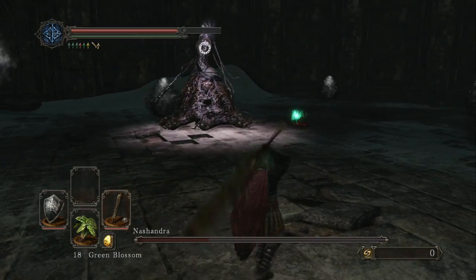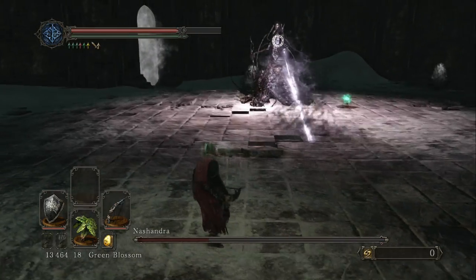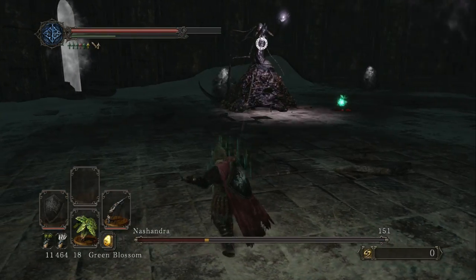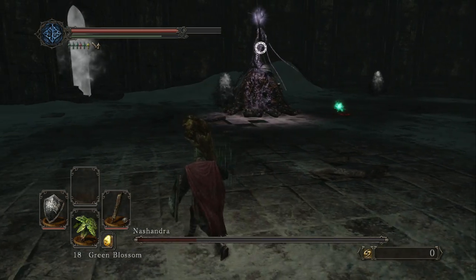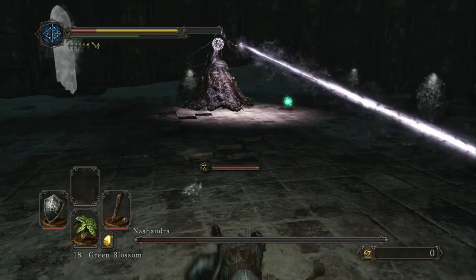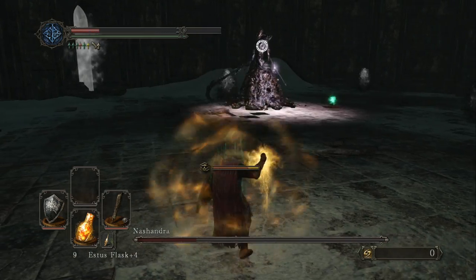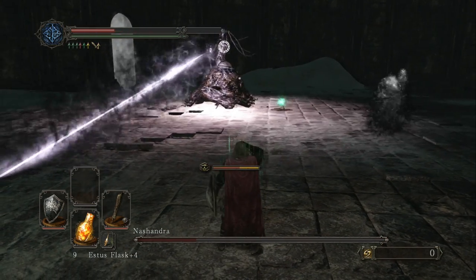Just like that last fight in Dark Souls, what I love about this one too is the use of music, because the theme from Majula is playing while you're fighting. It's just such a calming, neat experience when that music you've been so used to hearing all game plays during the final encounter. It really does such a great job of conveying that this whole game you've been fighting to reach this moment — and then it's like, all right, you're here, now just focus. It's so cool.